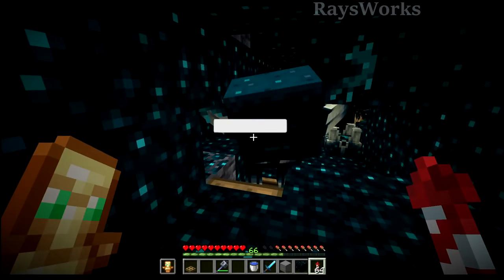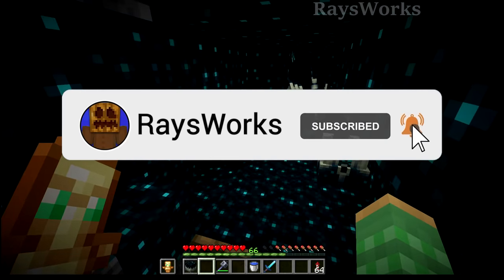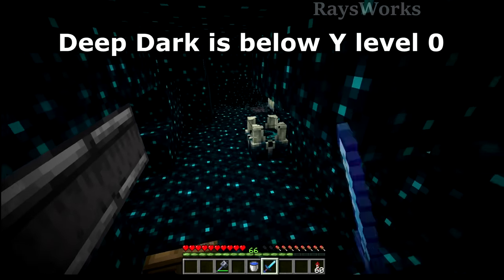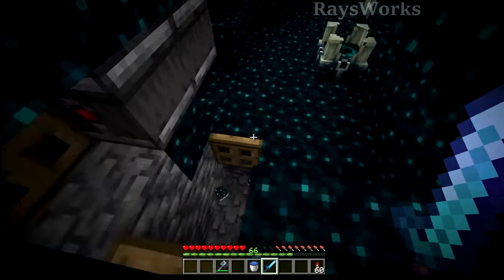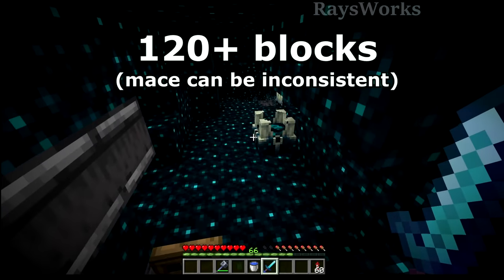The next one was a bit harder, so leave a like and consider subscribing. One-hitting the warden is the most difficult. First, you have to find a natural shrieker down in the deep dark biome, then dig a big tunnel upward at least over 120 blocks.